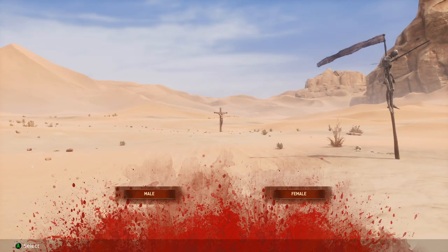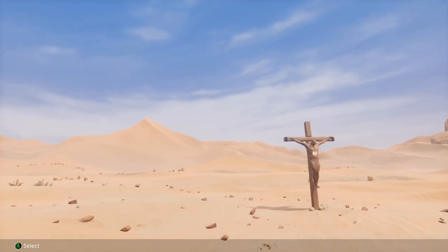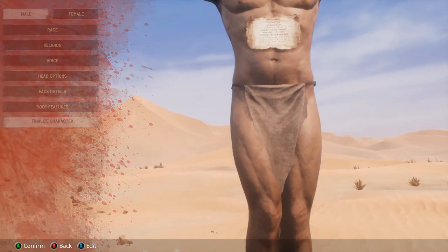Move over to the left or right depending on which gender you would like and press A, then go down to Finalize Character and press A a couple of times to confirm.